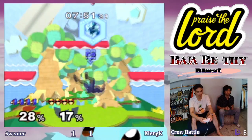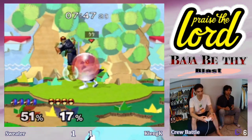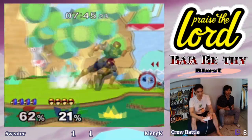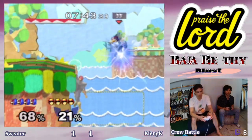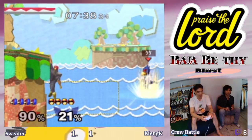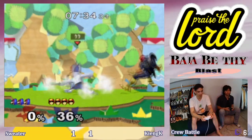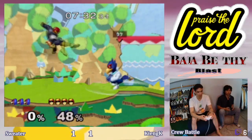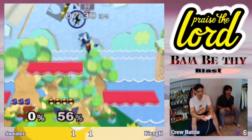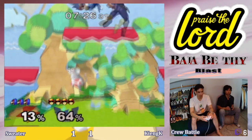Alright, another Yoshi's Story. Now with these platforms being closer and tighter, you can get a lot more strings, and more hitboxes can reach through them — such as Falcon's down air when Falco would be say under the bottom of the ledge. Fighting from the top platform.